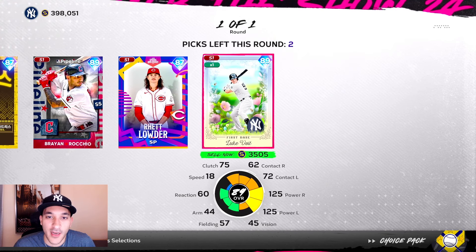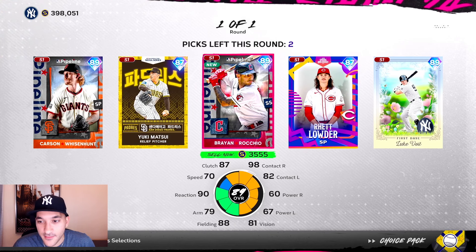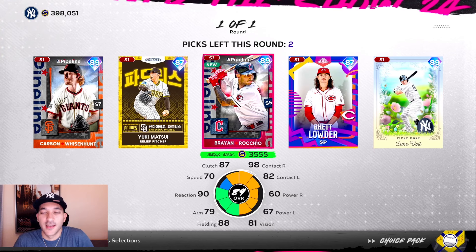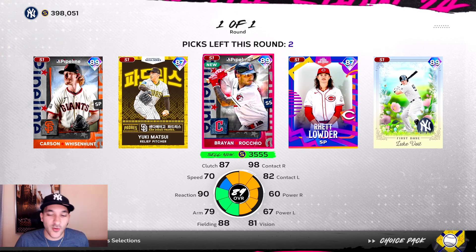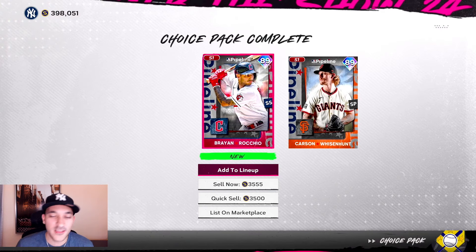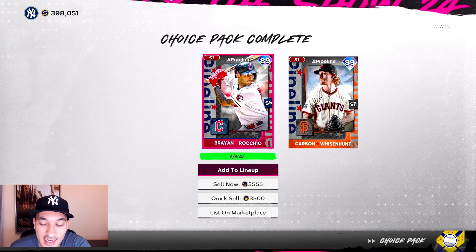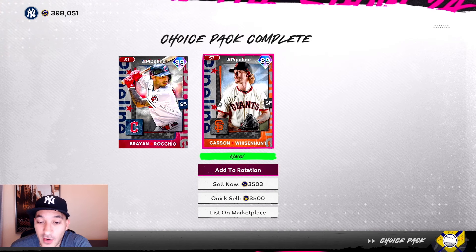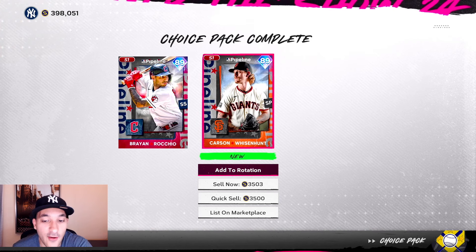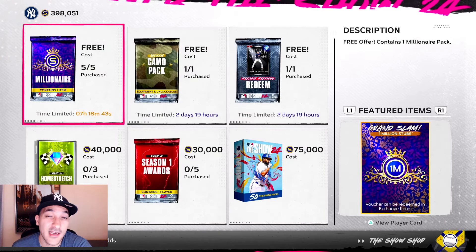Second vault pack is even worse — nothing higher than an 89, which is crazy. Kind of disappointing. We already voided on the 99s too. Taking the 89s but these are cards I'm honestly better off just selling — I'd rather have the 7k from these two than lock them in. I don't really care for locking in cards.